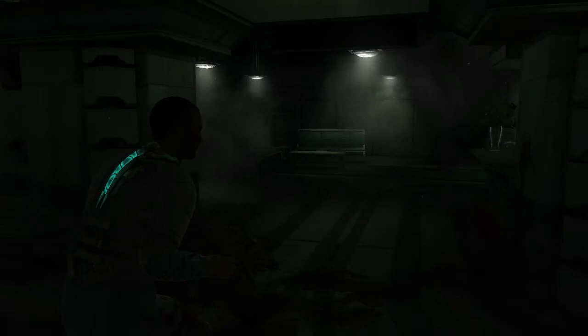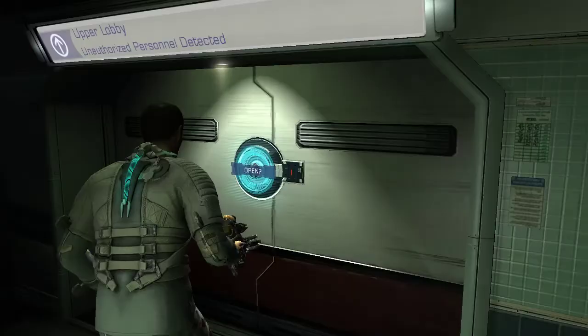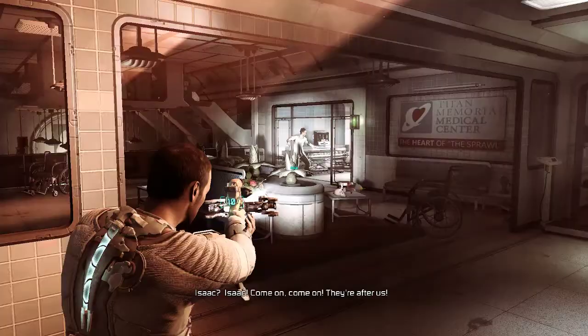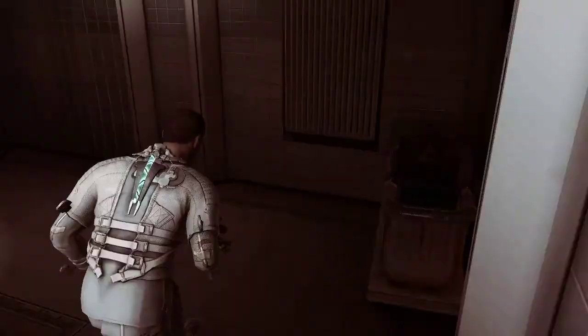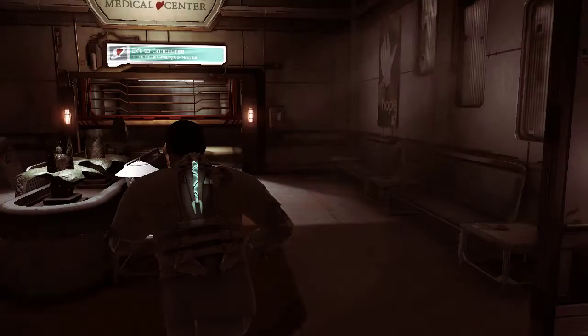People were going nuts in this facility already — people being turned into necromorphs, all kinds of mayhem. And this is Strass — he's the guy from the video we watched in the first part. They're doing experiments on him, same as they're doing to us.